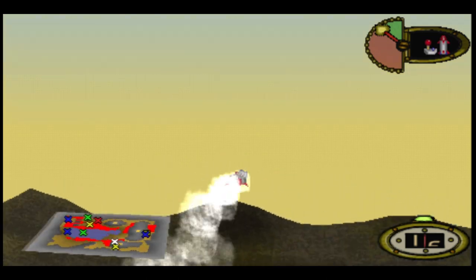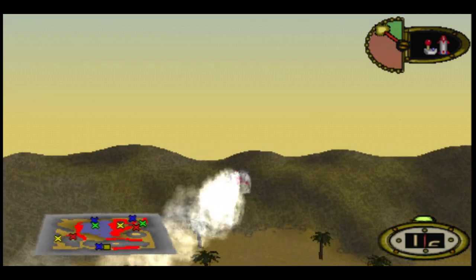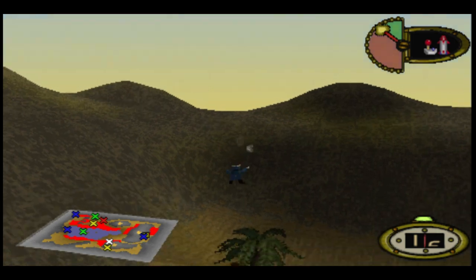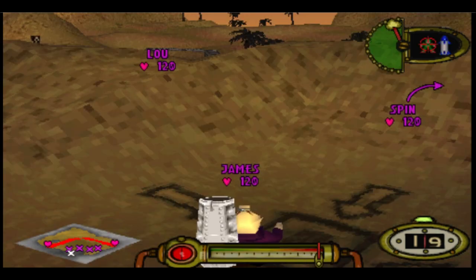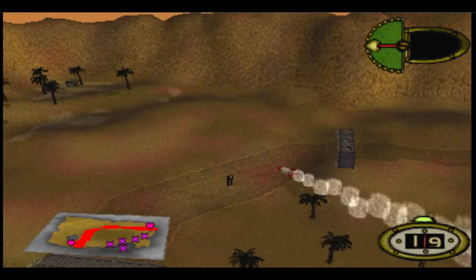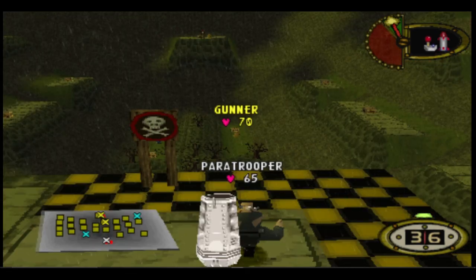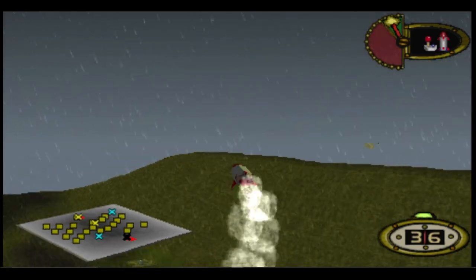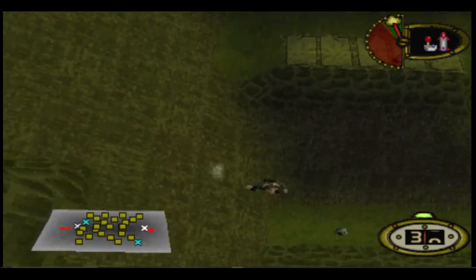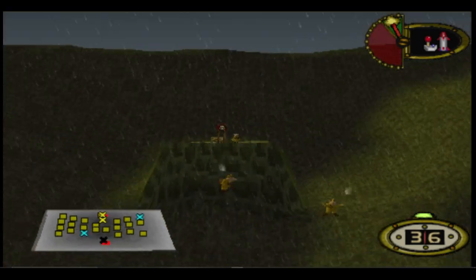In at number 8 is the guided missile, which is the first weapon in this list you cannot use in the single player campaign, making it rather rare. It's also not to be confused with the homing missile, which is a completely different weapon that once fired will go directly towards the target. The guided missile, however, can be controlled completely by the player, allowing you to fly it around the map as much as you want before placing your explosion. This weapon is very good against a large group of enemies, as it can do up to 75 damage with a direct hit.